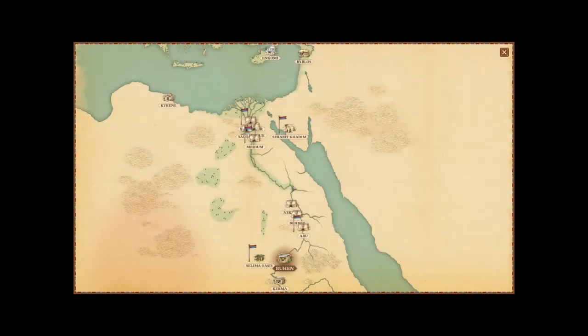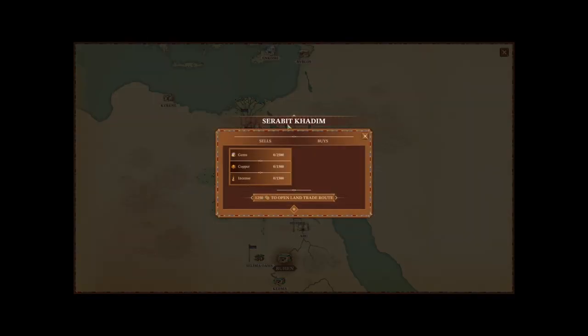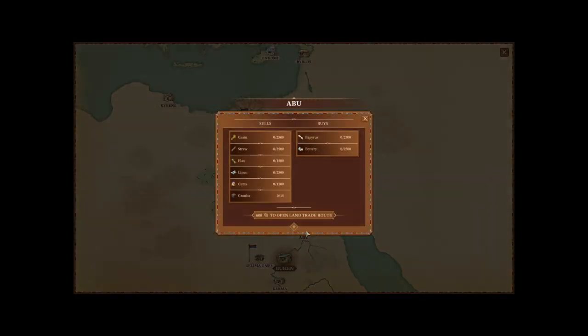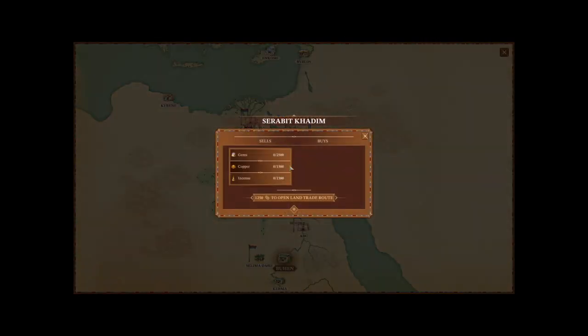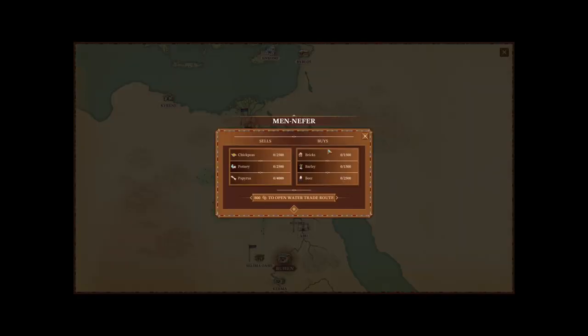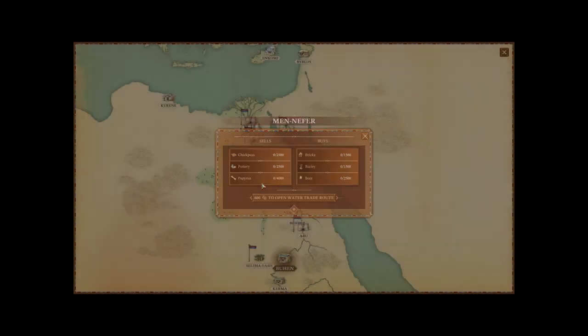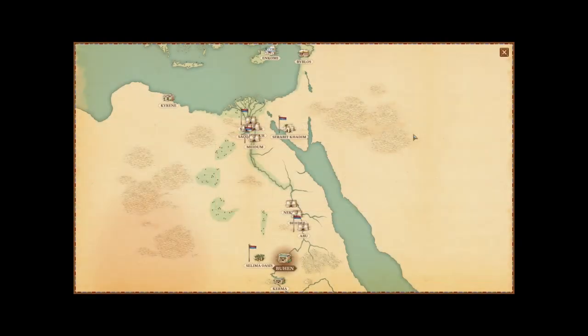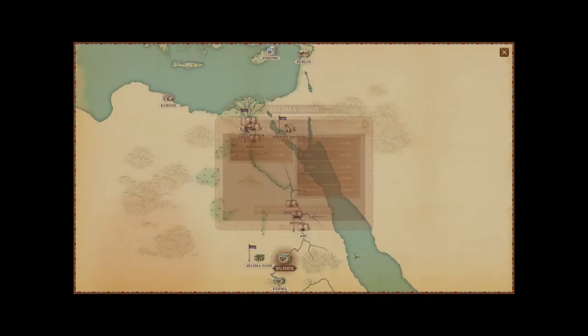Also, Abu will buy pottery and papyrus. Serebet-Kadim is still the same. We're going to need copper because we're going to have to have an army — this is somewhat of a military mission as well. They will sell us clay and we can sell them beer. Beer is kind of the repeating thing in all of this. So beer and copper — it's a big trade route. We're going to get beer farming going and just sell beer to all of Egypt. That's how we're going to make money.